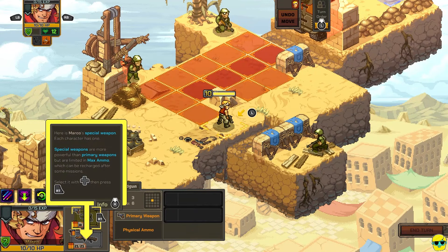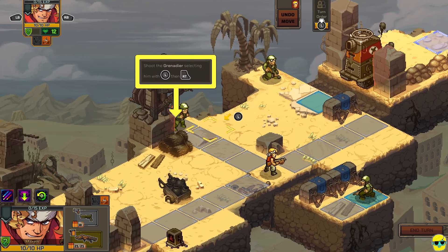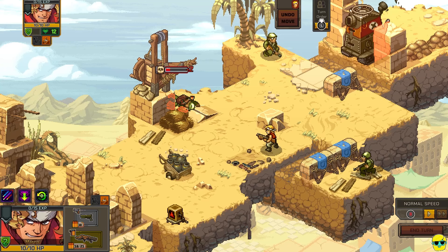Here is Marco's special weapon — each character has one. Special weapons are more powerful than primary weapons, but are limited in max ammo, which can be recharged after some missions. Select it with the directional pad and press right trigger. Shoot the grenadier — selecting him and using right trigger. This just shoots in a direction, and it's projected to do six damage, which will kill this guy. He's gone.